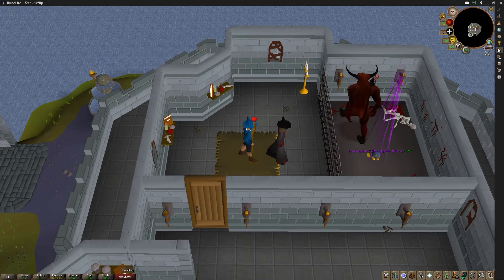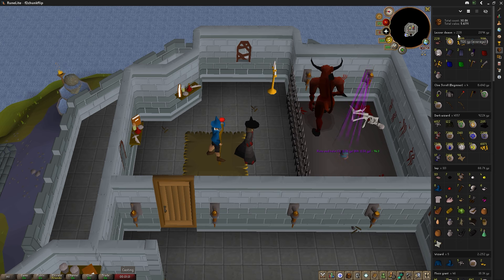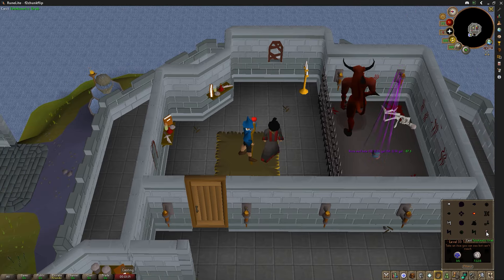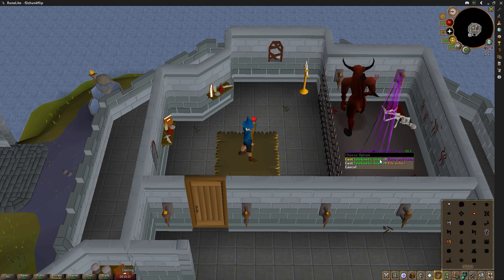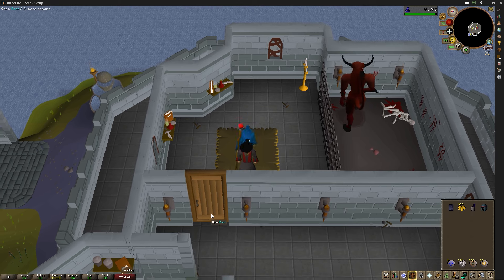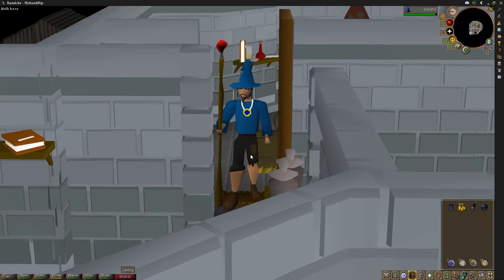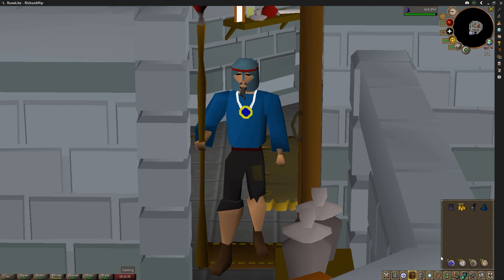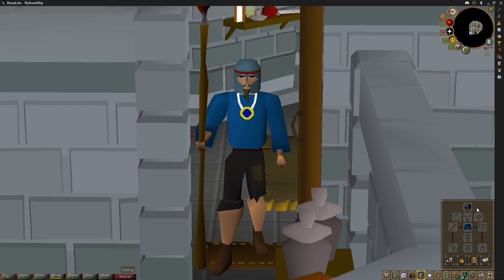I could just feel it was going to be today. On the 228th lesser demon kill we finally get the last drop we need — the rune med helm — with just two law runes left. Almost not sparingly enough. Here comes the last chunk task, and look at that: the first piece of rune equipment for the account. Pretty sweet upgrade.